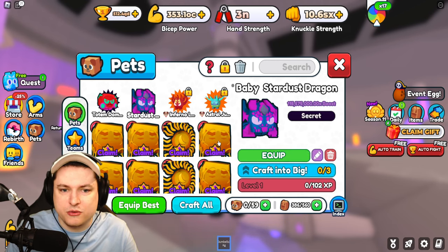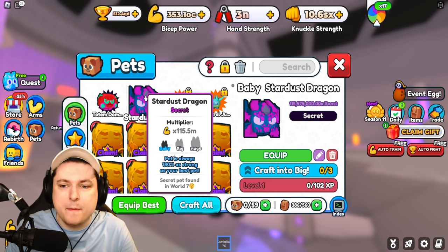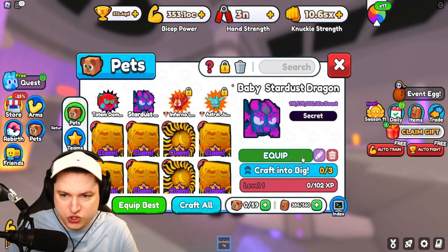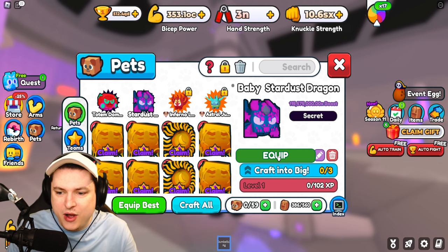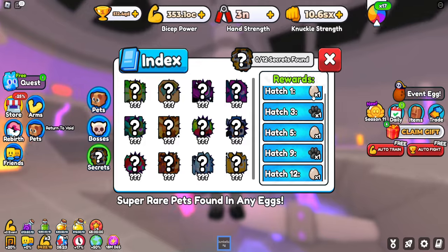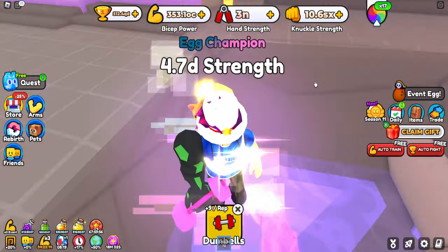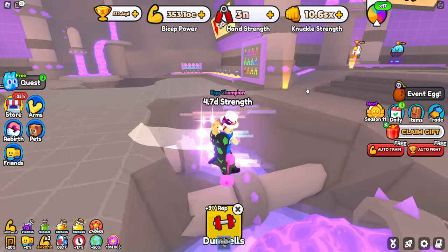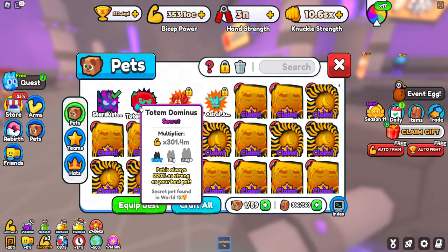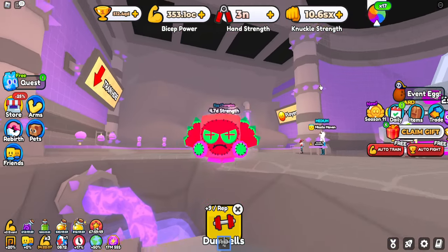Let's check out the World 7 secret - the Baby Stardust Dragon. 3, 2, 1 - boom. I would be really sad if they don't show up in game. What do you mean? Where's my pet? I have a secret pet and I cannot see it.